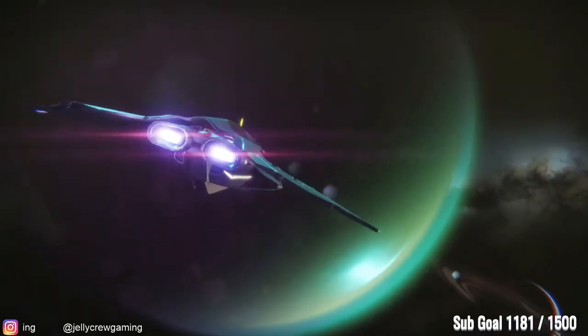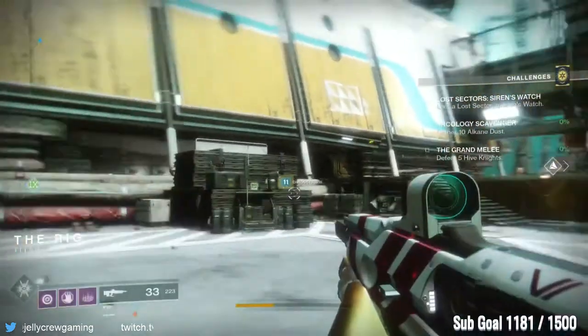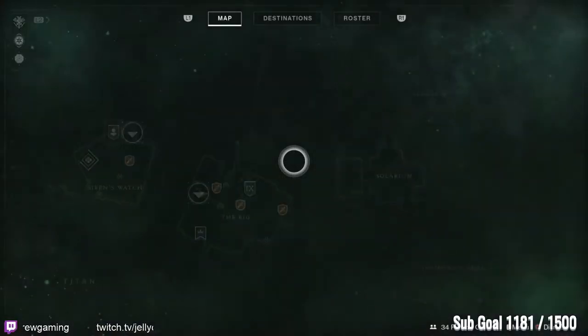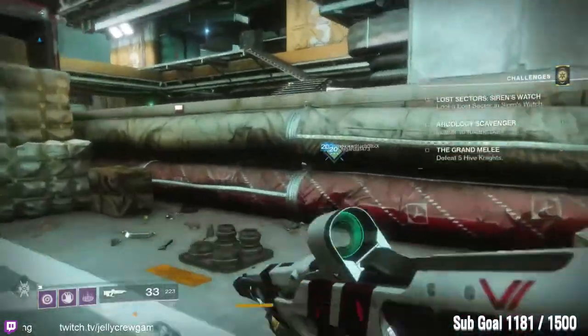What is up guys, here is a Xur reveal video. As we can see he is on the planet Titan. As you look at the map, luckily in Destiny 2 it shows where he is every single time, so let's come on down to Titan and see what he has in his inventory for this week.